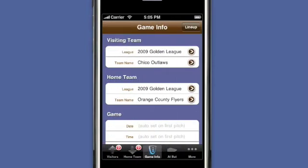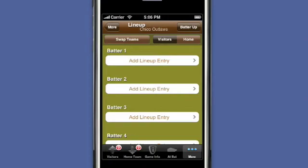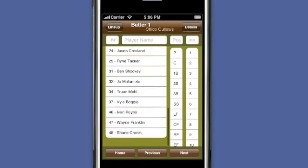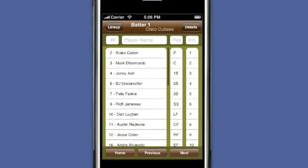After selecting the teams, I'm ready to enter the starting lineup. Add Lineup Entry Row now has all the players for the Chico Outlaws, and for the home team, the Orange County Flyers.